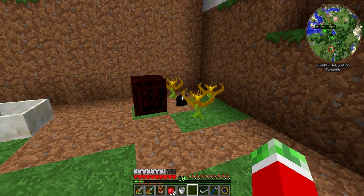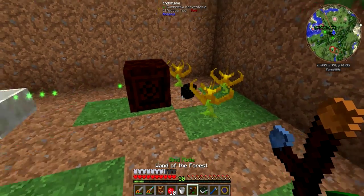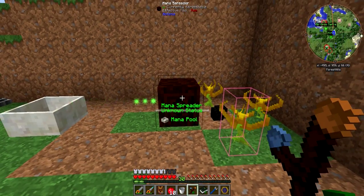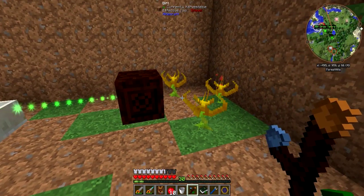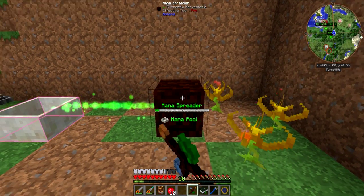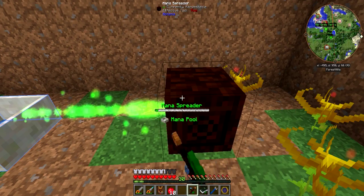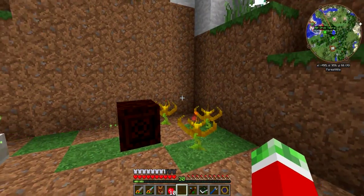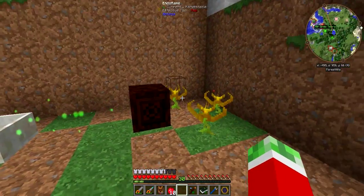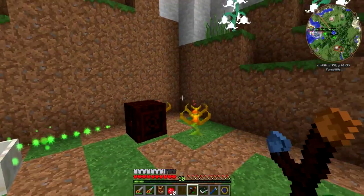These things should absorb the coal — but they're not linked to a mana spreader. Let me go into bind mode and bind each Endo Flame to the spreader. Now they are absorbing all the mana and actually generating a lot of mana. Because these use coal as a fuel source, they generate a lot more than the day blooms which just generate passively. The day blooms also disappear after a certain number of uses, and I don't believe the Endo Flames do that.